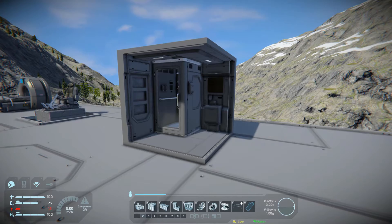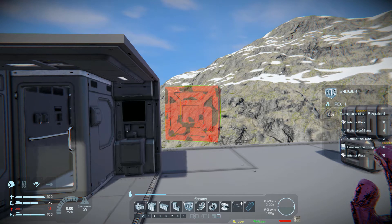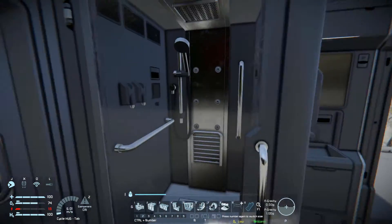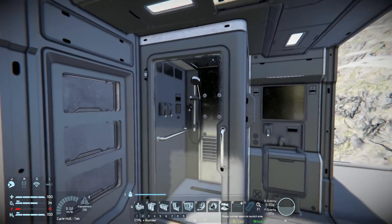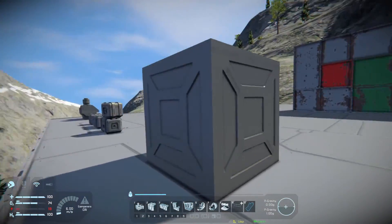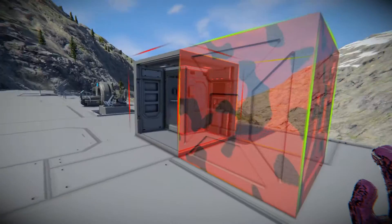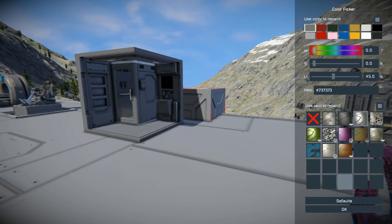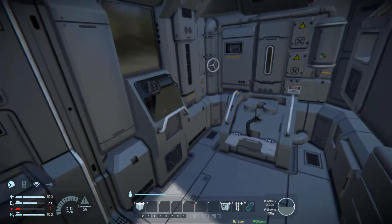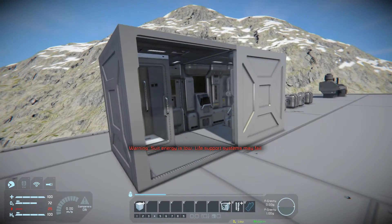Then we move across to the shower, which combos nicely with the toilet. This comes in at 10 interior plates, eight bulletproof glass, 12 small steel tubes, 20 construction components, and 10 more interior plates — and it's a non-interactable shower with no control panels. It's simply a nice decorative block. We get a little sink and a shower on the outside, and if you connect it with the toilet block, you've got yourself a proper bathroom setup.